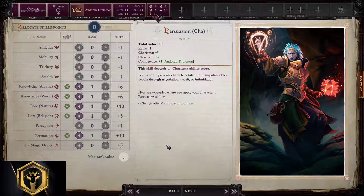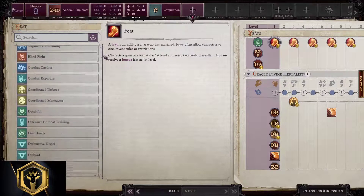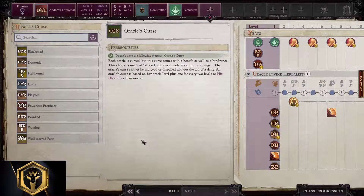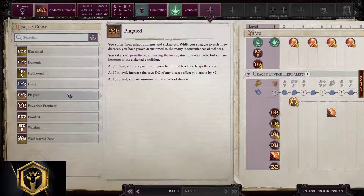Allocating skill points, we just stick with grades: Arcana, World, Nature, Religion, and Persuasion. For feats, Spell Focus on Divination or Conjuration is a solid start for the first feat. For the second feat, we can take Persuasion.